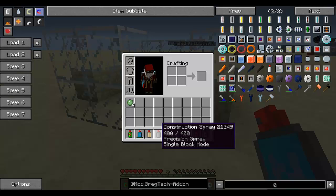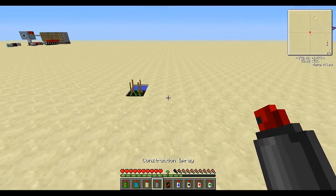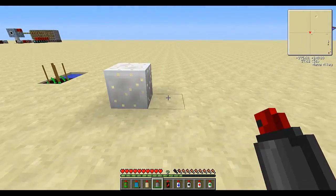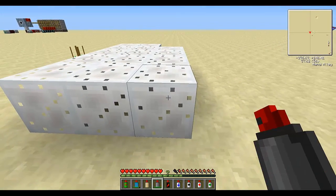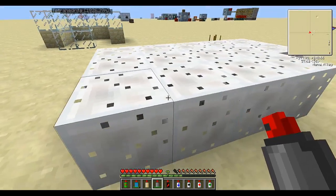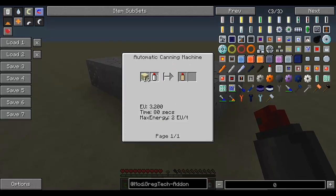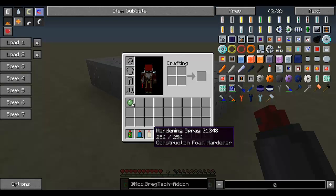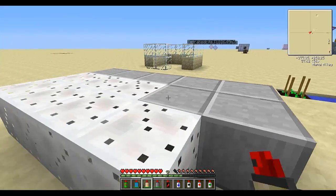Next up we've got construction spray, which can be crafted from an empty spray can and CF pellets. The construction spray can create construction foam, and each time you create one it's going to consume one durability. To harden the foam, you can either use sand — the classic method — or you can use the hardening spray. The hardening spray is crafted with 16 sand and has 256 uses. If you right-click on construction foam with it, you're going to get hardened construction foam.